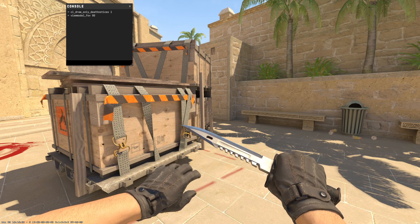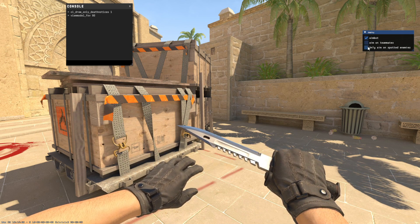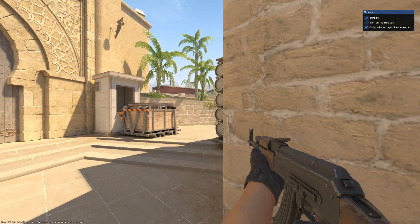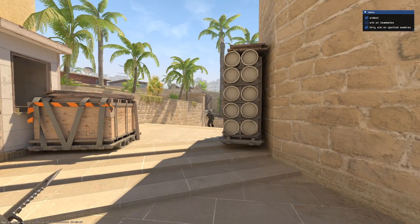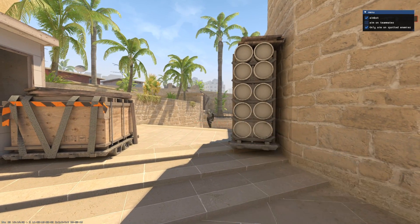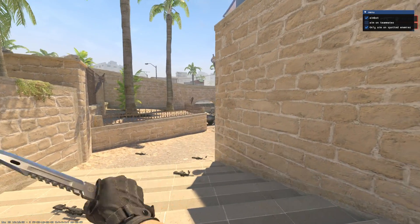Alright, on a practice game on Mirage, we will take our project and try it out. If everything is correct — the code and the offsets are updated — we should now have a working visibility aimbot. Let's check the aimbot and the only-aim-on-spotted-enemies option. I hold the aim key now, and once I see an enemy, it aims. I hold the aim key, nothing. I see him, it aims — it snaps. Let's hold the aim key. We spotted an enemy.